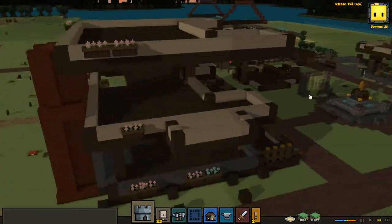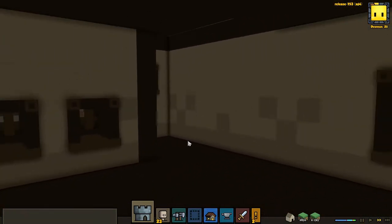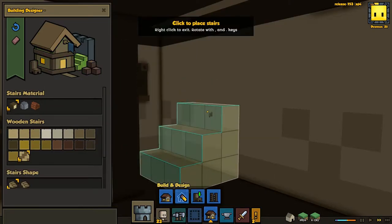Wait, do I have the staircases or do the stairs just not show up? Oh - I thought I put the stair in. I guess not. Pretty sure I can put the stair in on the fly. Yeah, I can - good.